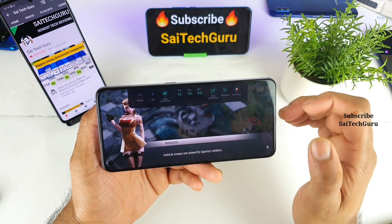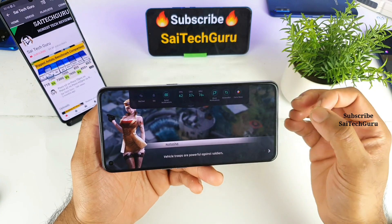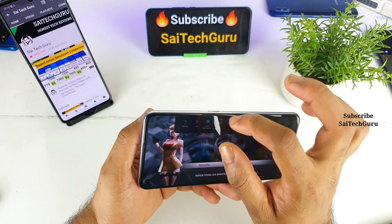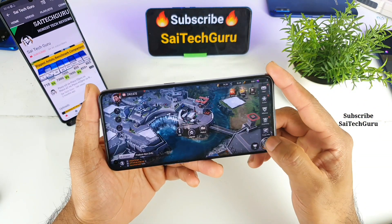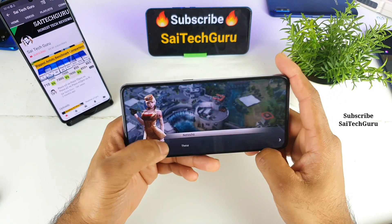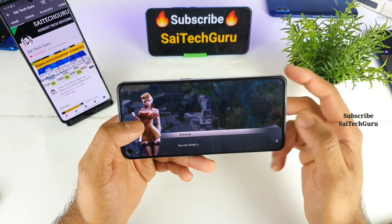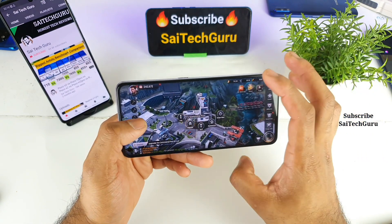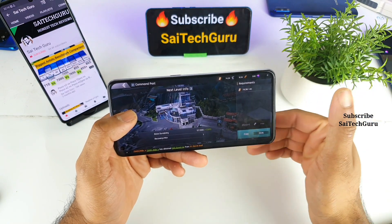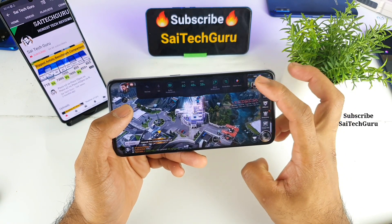I just received an update before starting this video. Once I finish, I'll download the update and check whether this bug got fixed. Right now I'm playing at 60 FPS only unfortunately. I'll keep this game on my phone and test it again after updating, and check every day whether the game space has been updated to show 90 FPS and 120 FPS.